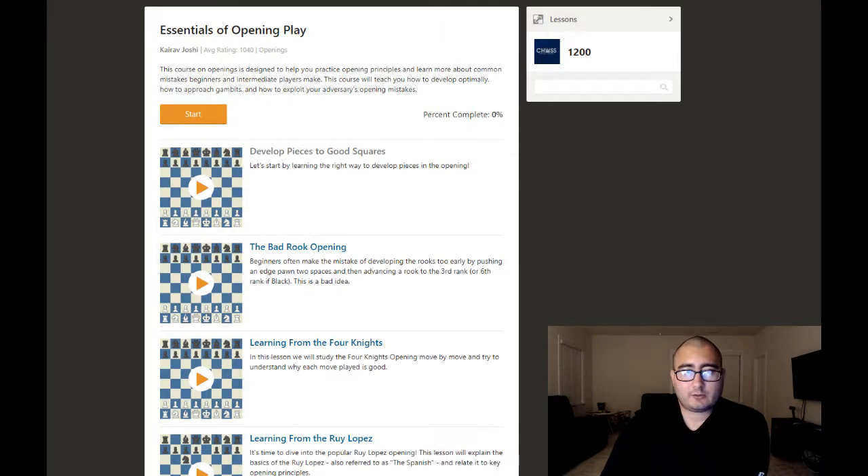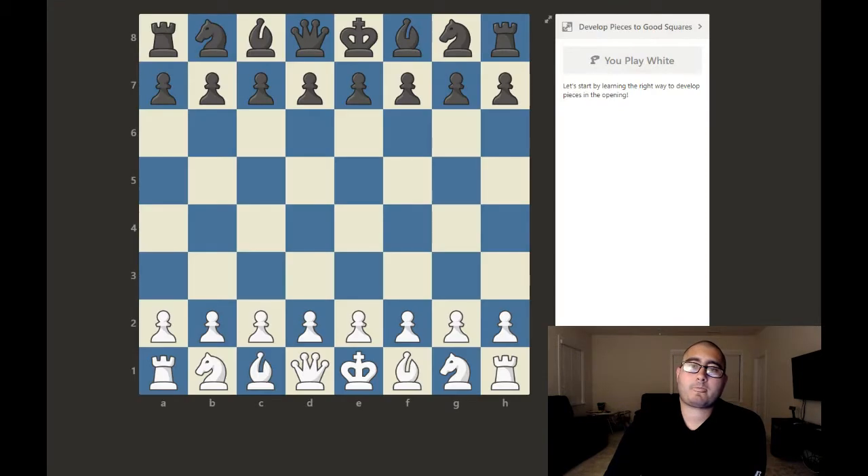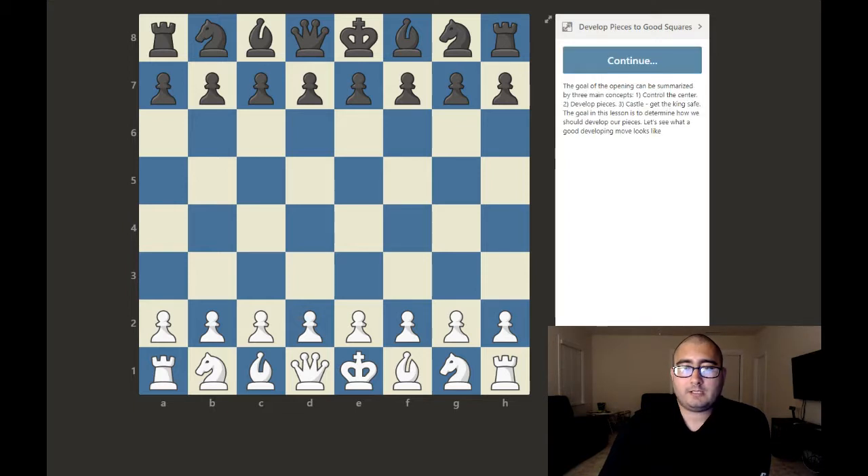Let's jump into the essentials of opening play. The first lesson is 'Develop pieces to good squares.' I'm going to read the description and then play out the moves. The goal of the opening can be summarized by three main concepts: control the center, develop pieces, and castle to get the king safe. The goal in this lesson is to determine how we should develop our pieces.